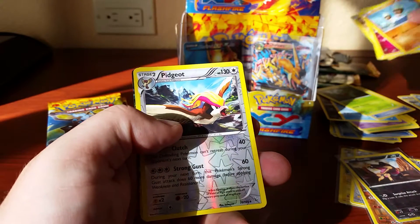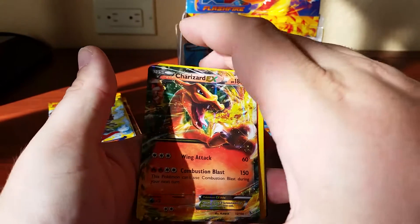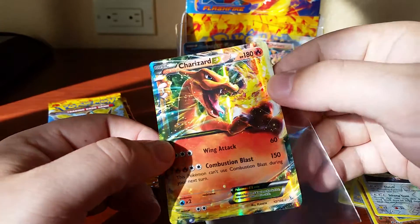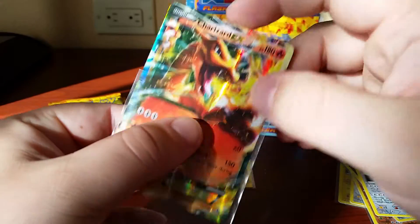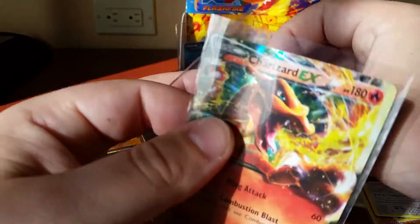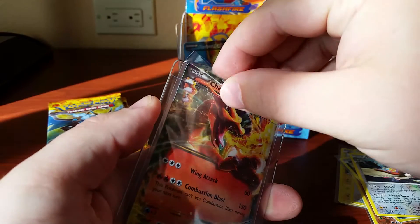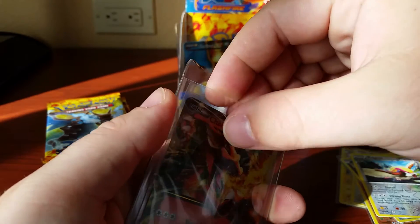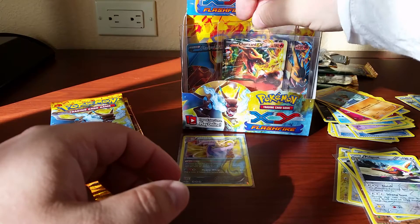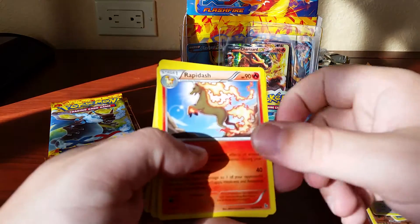Pidgeot reverse hollo — and here we go, what is it going to be? Charizard EX! That is so cool. This is our third Charizard EX out of this box — wow! I think if I was going to get a box, this would be what I'd go for. We've got the secret rare, the full art, and the half art. I do favor the other Mega Charizard, the other secret rare, a little bit more, just because it's blue. But that is cool.